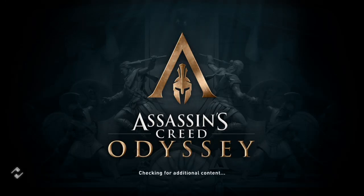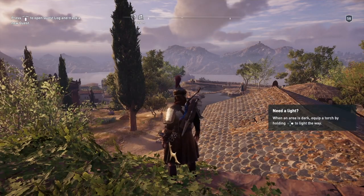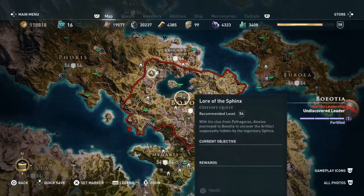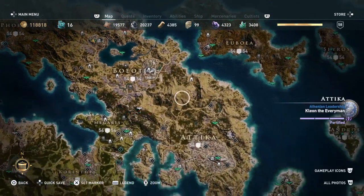Hi everybody, welcome back to my 100% walkthrough of Assassin's Creed Odyssey. On this video we're going to be doing another viewpoint in Beowar Tier. This is called Cadmere. There's only two more viewpoints to do and then we can start the side quests, which are many.